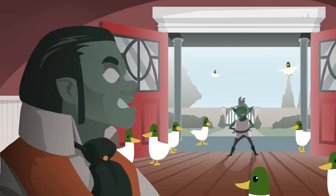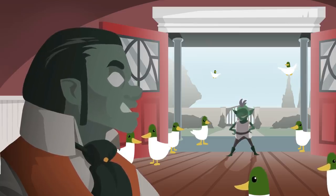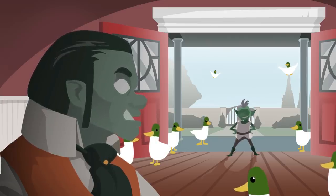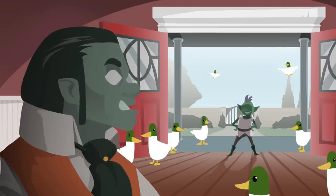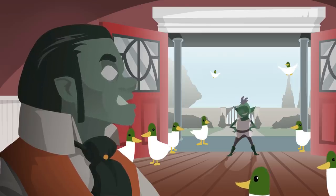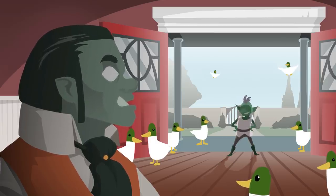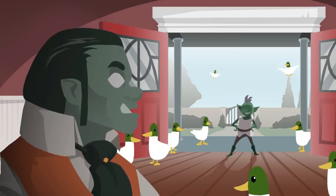Sadly, only two of them showed up. Once they sat down, I handed each of them blank character sheets. Before they got the chance to roll up stats, I started the game's introduction: You wake up in a barn. You have no recollection about who you are or why you're here, but you do remember that you need to free the other party members from jail. You have blank character sheets that you'll fill in along the way as you figure out what your stats are. You don't have any equipment, but you do have a large sack of gold. One of them was a goblin and the other was a kobold.